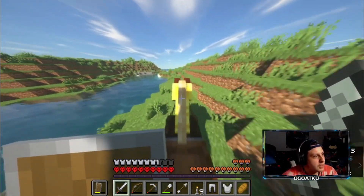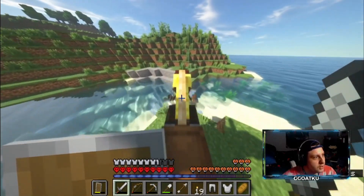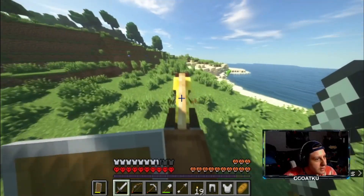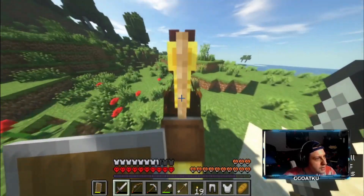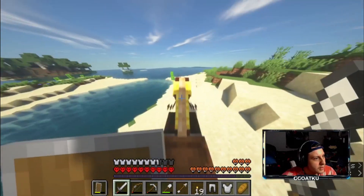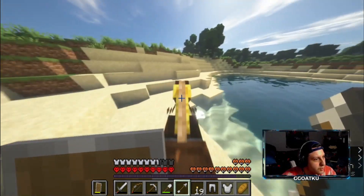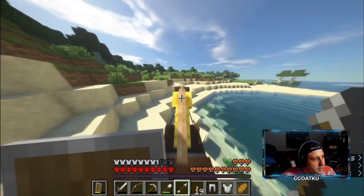Oh no — don't tell me, don't tell me there's just water. The same thing that happened to us when we went east. Wow, literally the exact same. Am I just on a big island? Is that what's happening here — is that what this seed is? Am I just stuck on an island? I kind of hope it's not, because that's gonna make it harder to explore for the stronghold and villages.